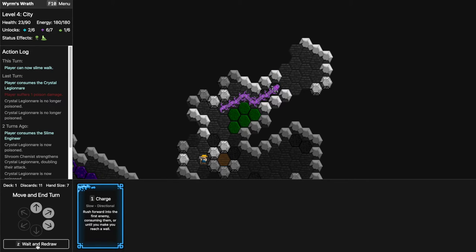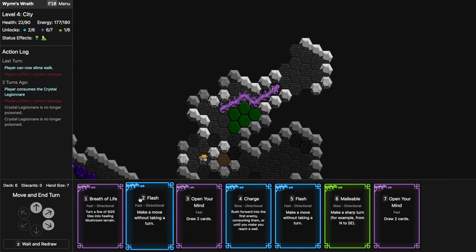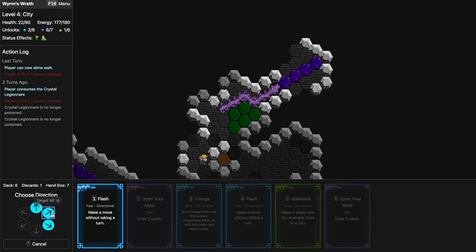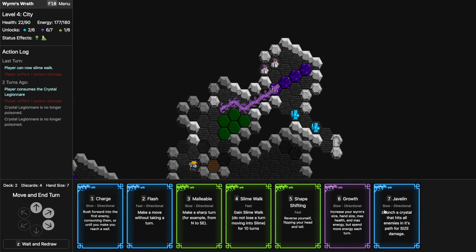Let's use Slime Walk. Charging is good because I cover a lot of space, but then I'd face a bad direction. I don't see a Heal — that's bad. Breath of Life, maybe Flesh, Open My Mind — still no Heal. One, two, three, four, five, six — so I'll have seven cards after this. Again no Heal. I don't really know what I want to do aside from healing; I probably want to eat these guys to get another card which might be a healing card.